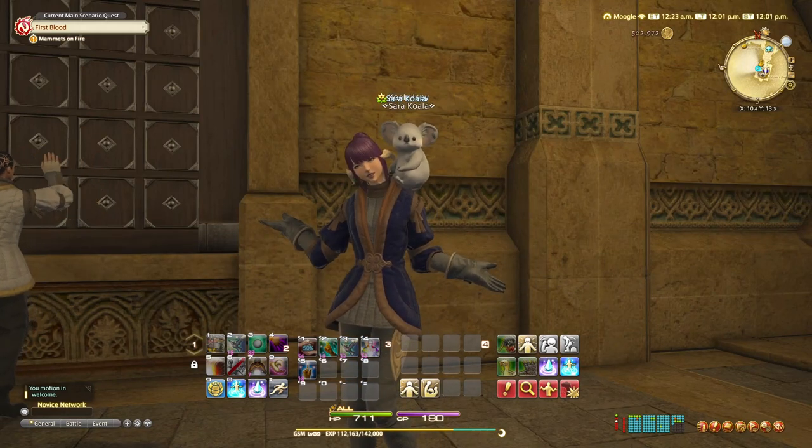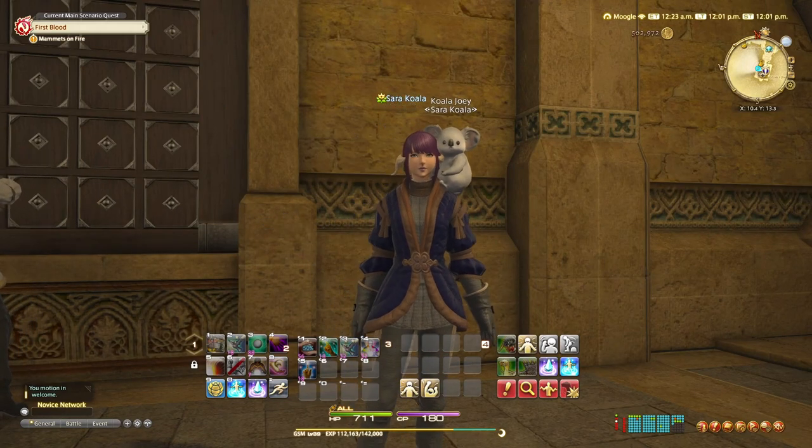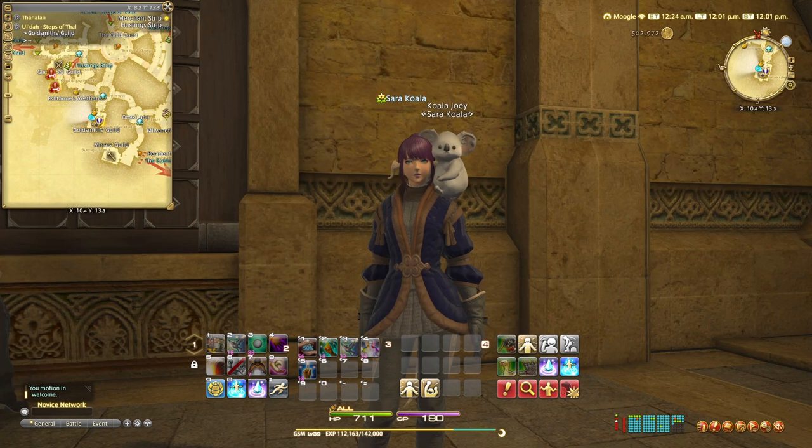Hi everybody and welcome back to QuickQuests. I'm Sara the Koala and today's quest is the level 35 goldsmith quest, Mehmetz on Fire.